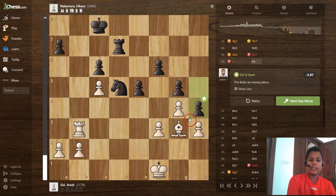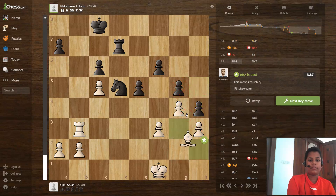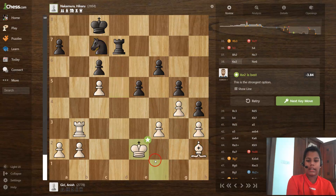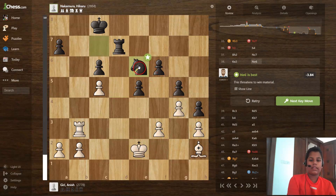h4 is the best move, then bishop to h2 is best, knight to c7, and king to e2 — white is activating the king. Knight to e6 — black is trying to go to a certain square.